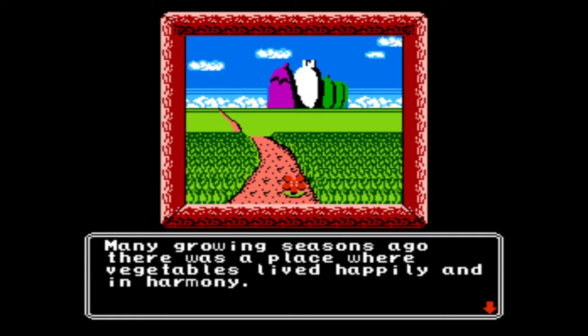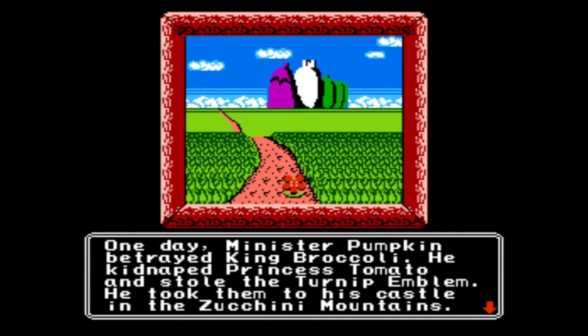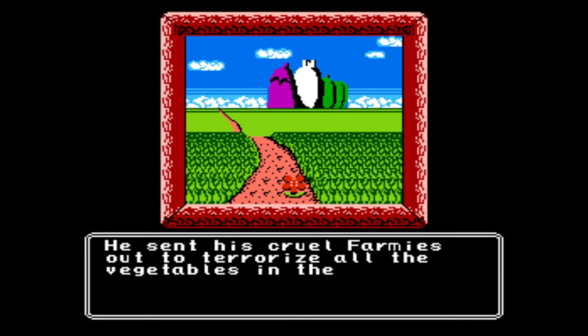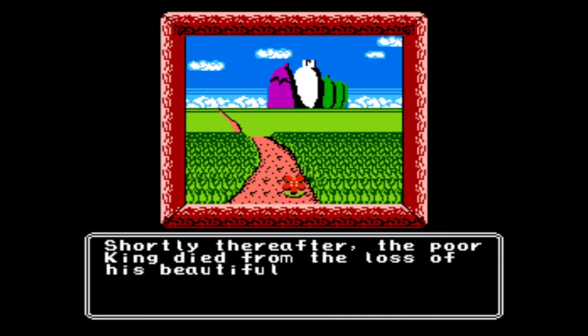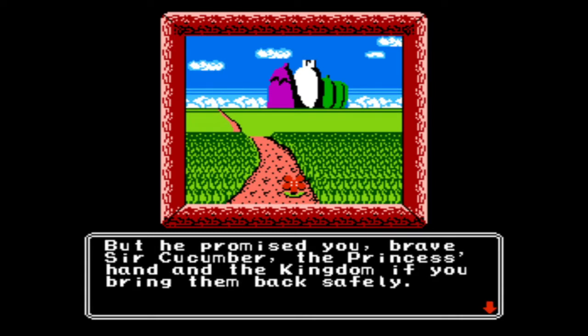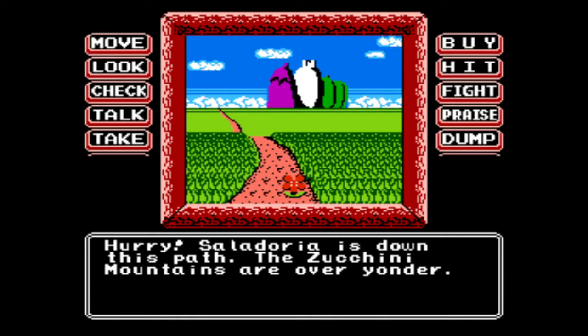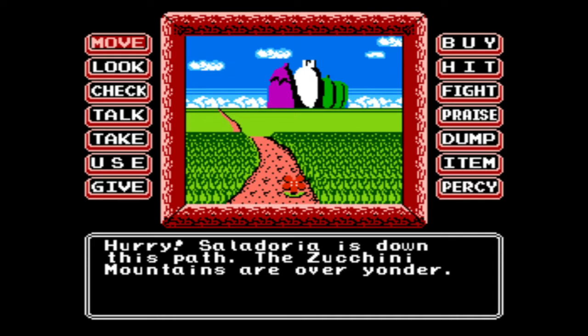Many growing seasons ago, there was a place where vegetables lived happily and in harmony. One day, Minister Pumpkin betrayed King Broccoli. He kidnapped Princess Tomato and stole the turnip emblem, taking them to his castle in the Zucchini Mountains. He sent his cruel farmies out to terrorize all the vegetables in the Salad Kingdom. Shortly thereafter, the poor king died from the loss of his beautiful daughter. What do you promise, brave Sir Cucumber? The princess's hand and the kingdom if you bring them back safely. Godspeed, Sir Cucumber! Hurry — Saladoria is down this path, and the Zucchini Mountains are over yonder.